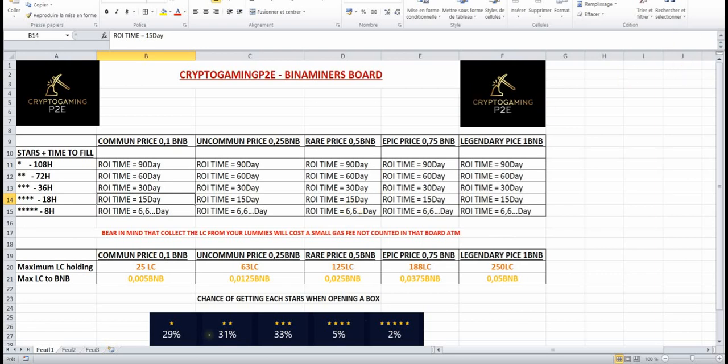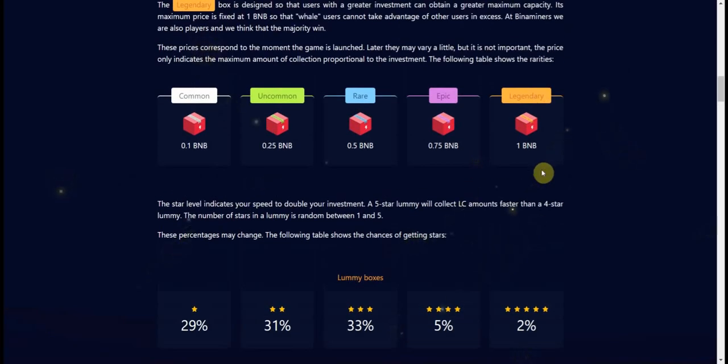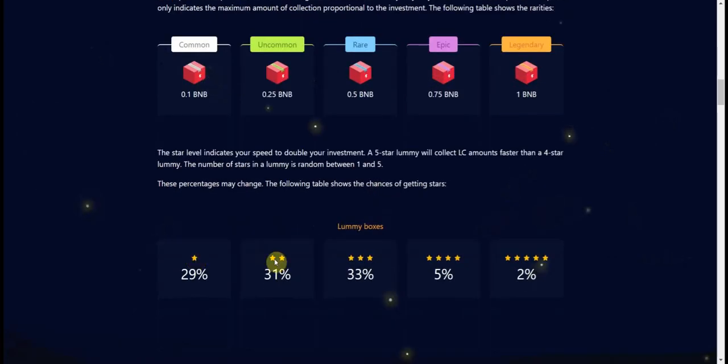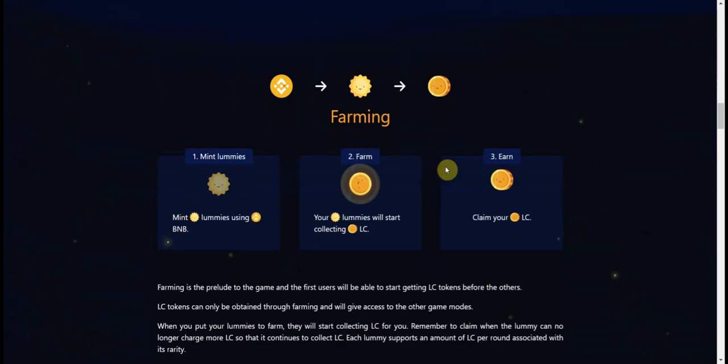If you want the file, just join the Discord and I'll put it in the pinned messages. My personal strategy was to mint six boxes — I got four common and two uncommon — because I really didn't want to mint only one or two big ones and end up with only one-star or two-star results, which would be really bad.